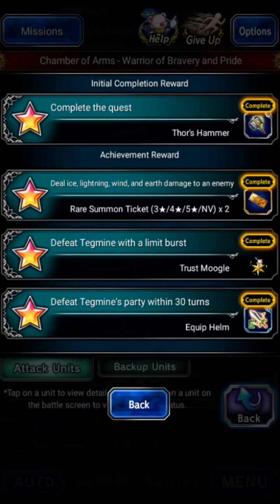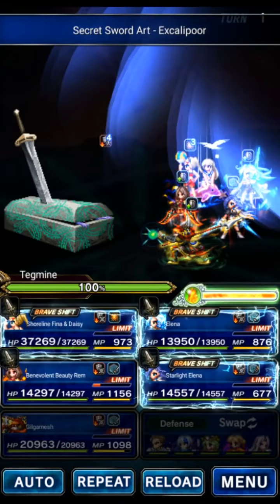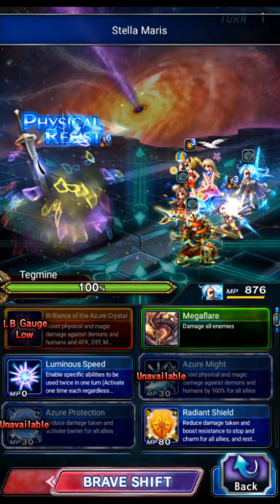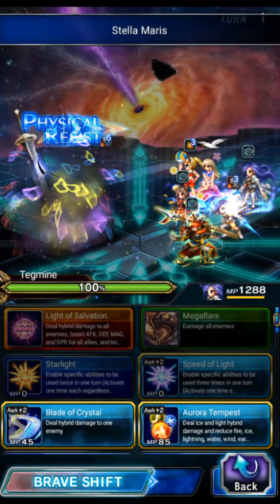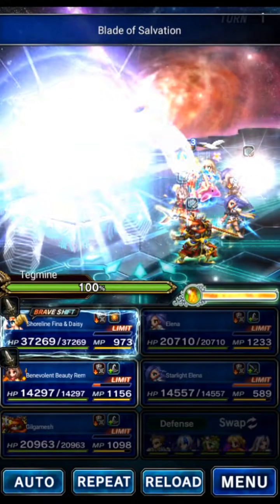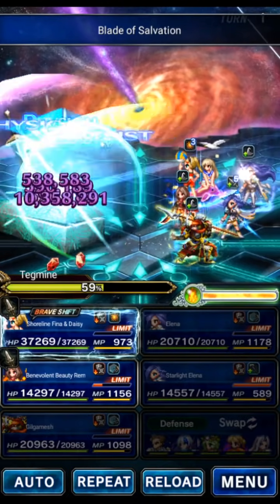The mission is to kill with a Limit Burst, so we'll use Elina and fill her LB gauge. We shift and use her to push the threshold — first threshold pushed. The boss has two hit point locks actually, with a third one as well.